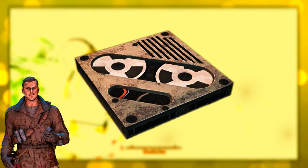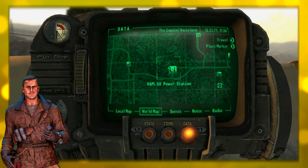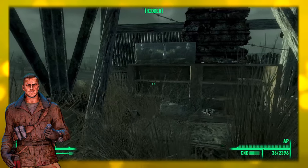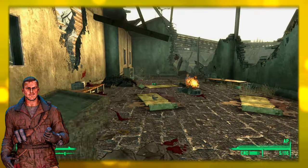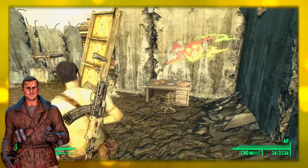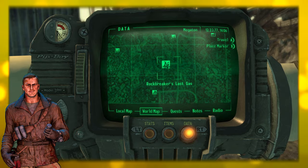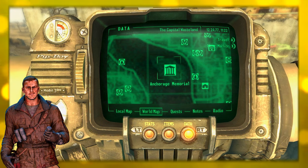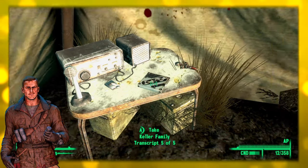One holotape can be found just north of the VAPL-58 power station — follow the power lines north to a pylon shack and check the shelves on the bottom. Another is at the Hollowed Moors Cemetery, just inside the church on a podium. A third holotape can be found at the Grisly Diner on a desk in the back — beware of landmines scattered everywhere. A fourth is at Rockbreaker's Last Gas, up top in the sniper shack on the workbench. The fifth holotape is at the Anchorage Memorial — across the river there's a semi truck and a tent behind it; inside the tent on the table is the fifth Keller tape along with a Wasteland Captive.